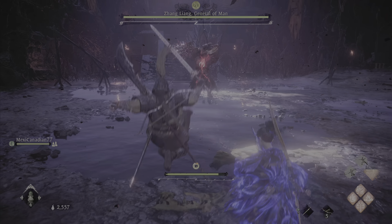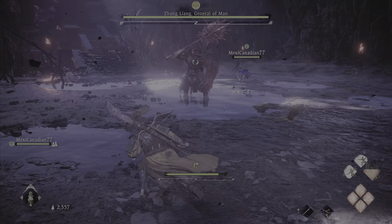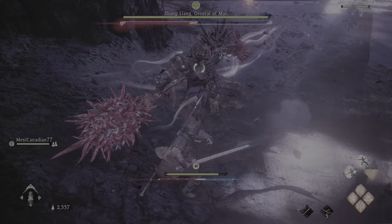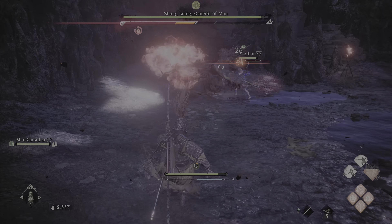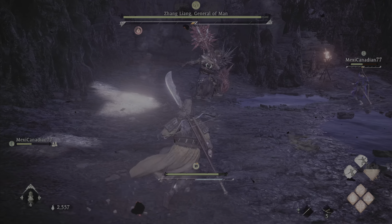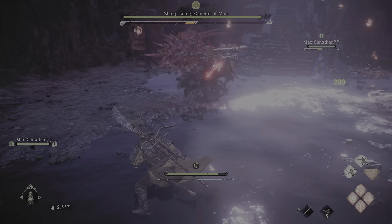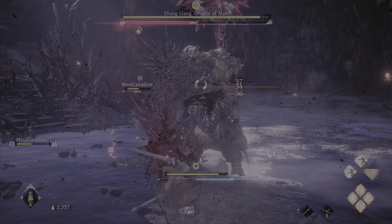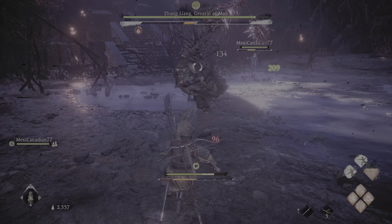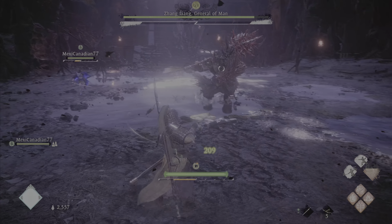I don't want to sit through the cutscene every time. All right, come on then. With this phase you have to be very very patient. Come on — what are you doing? That's the easiest deflect you can make. Oh shit — the double jump at the last second saved me.